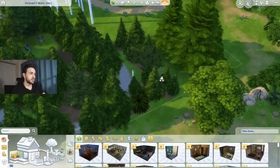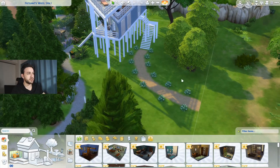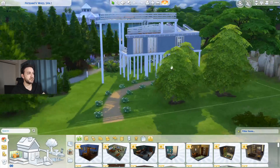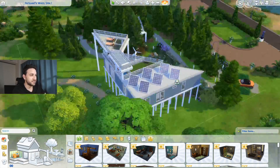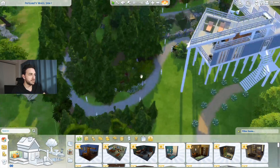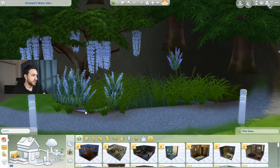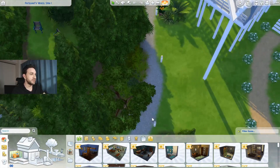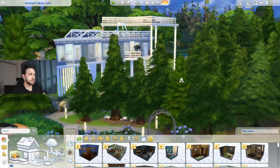I put these trees after the live — they weren't there before. After the live I told people the rest would be me going through the debug, so I ended the stream and built these on my own. There's another small lake, like a pond here. I searched for items and they're floating here and there — you can fix them if you'd like to download it. My gallery ID is in the description, so you can check and download this house if you want.